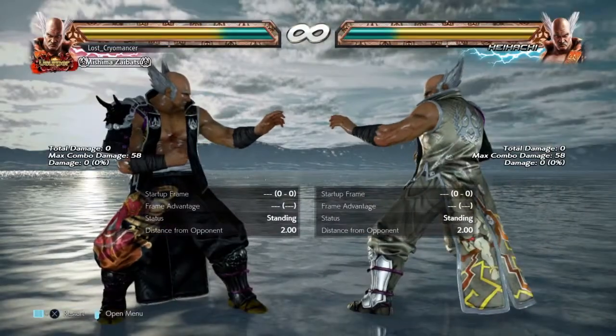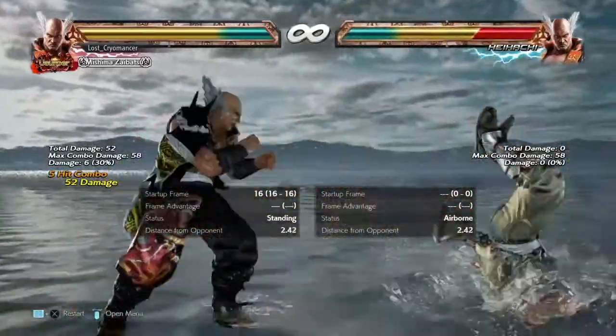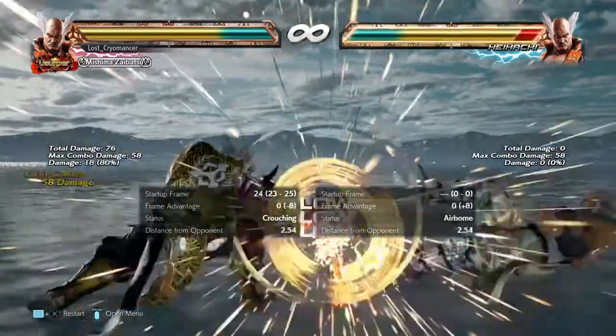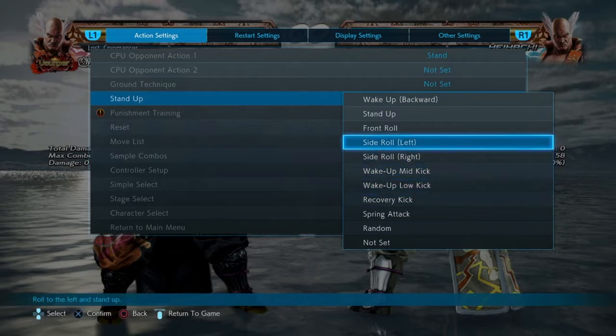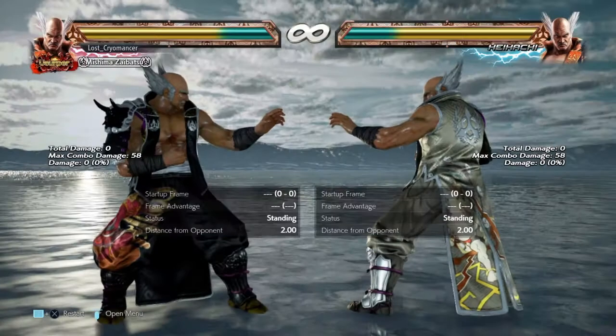Just to show quickly — the opponent can just lay there to avoid all these options. They can completely avoid them. Plus they can do wake-up mid and low attacks, and side-roll, from that position.